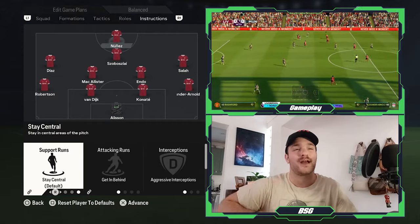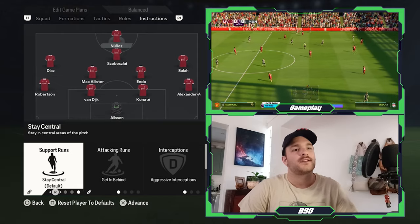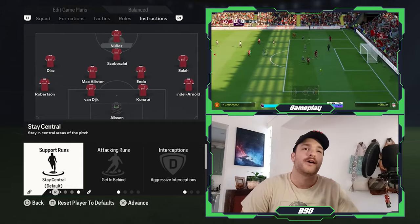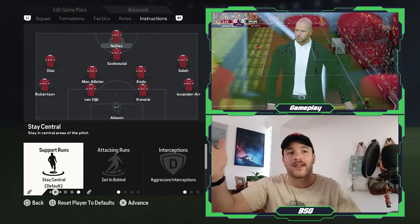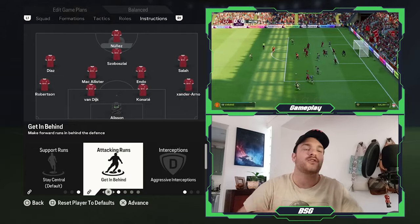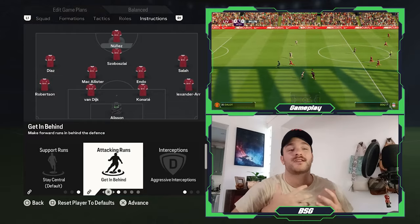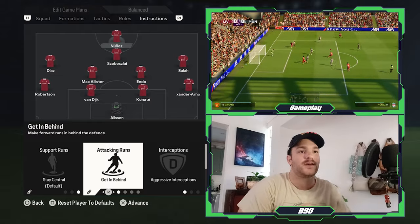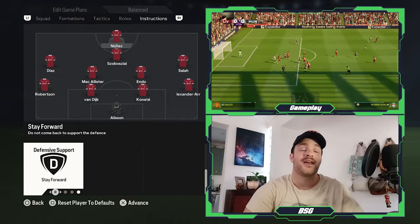Finally, onto your striker — Fernando Torres had blistering pace and Benitez used it to the absolute max. The support runs are set to stay central. I know Torres would arc his runs in and out creating chaos for the opposition's back line, but a balanced approach can sometimes cause non-essential arcing runs, so that's why I've set it to stay central. The attacking runs — using Torres' pace was Liverpool's best counter-attacking weapon, with his ability to pull centre-backs out of position because they were always so worried about him. Interceptions set to aggressive and defensive support set to stay forward, trying to use him on the break as best as possible.